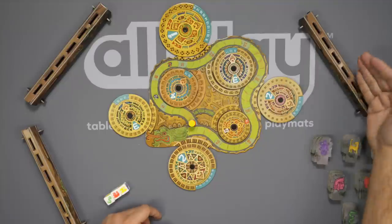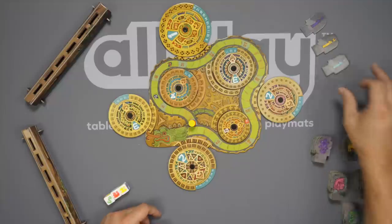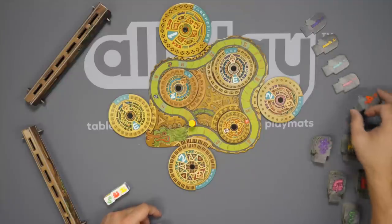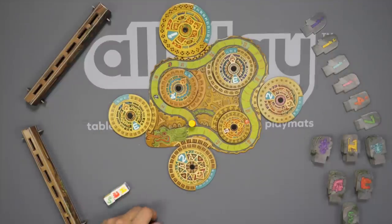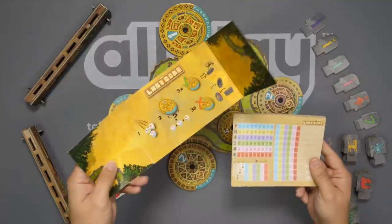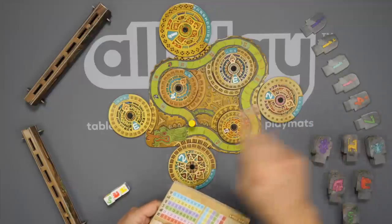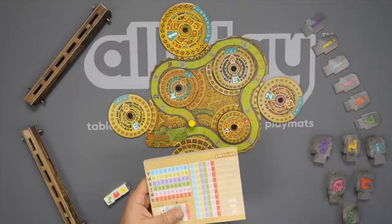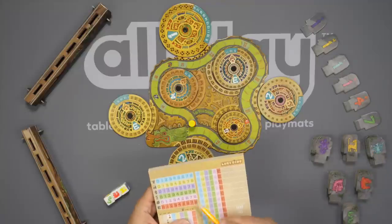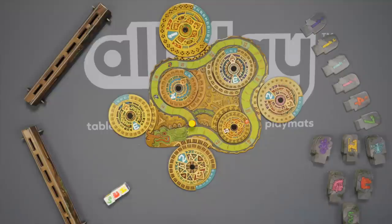Each player is going to get one of these racks, and you are going to put in that rack one of each of these tokens facing away from you so that you cannot see your own and you are seeing all the other three racks. You use all four even if you are playing with fewer than four players. There's also one of each of these that's removed at the beginning of the game so that at no point can you have absolutely perfect information. I'm going to lay the tiles out for the sake of our example here.